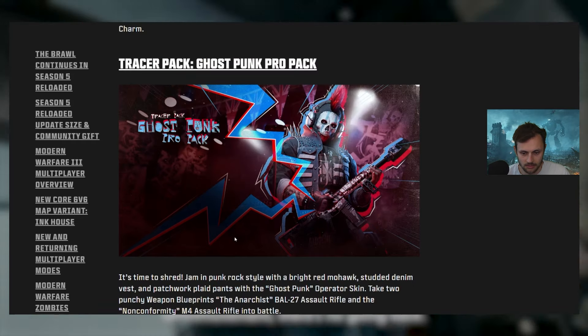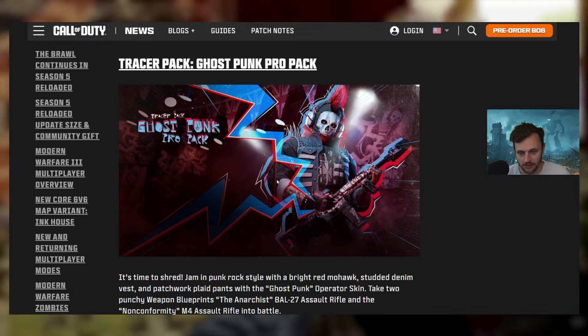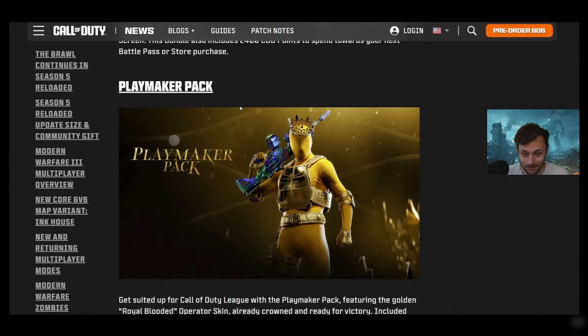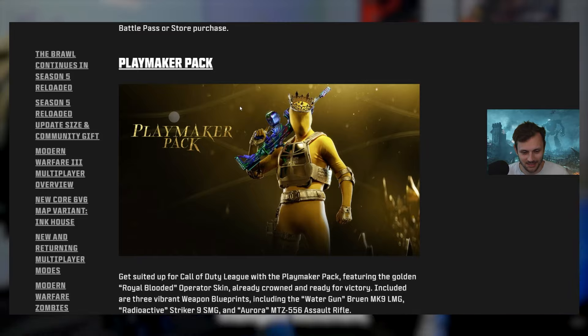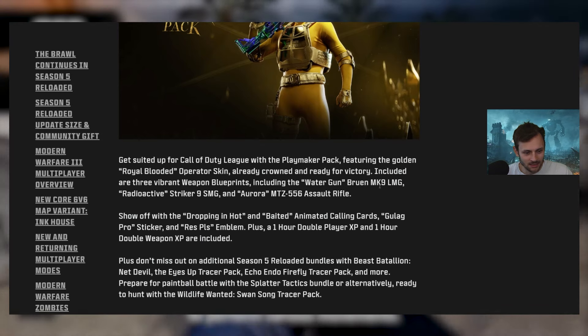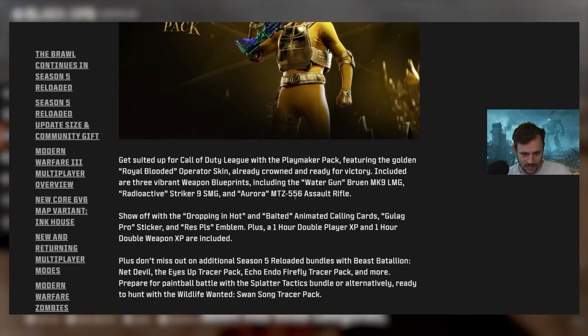The Ghost Punk skin got leaked — we thought it was going to be a free reward for CDL Champs, but it's a paid bundle. The Playmaker pack features a pure golden operator skin, Bruen and Striker 9 blueprints, two animated calling cards, a Gulag Pro sticker, an emblem, and double XP.